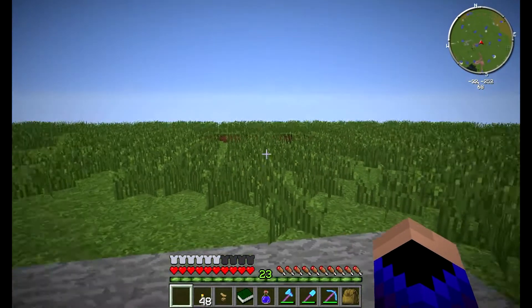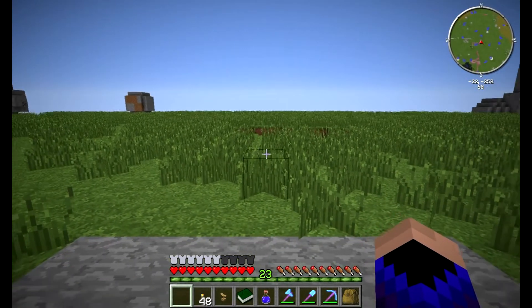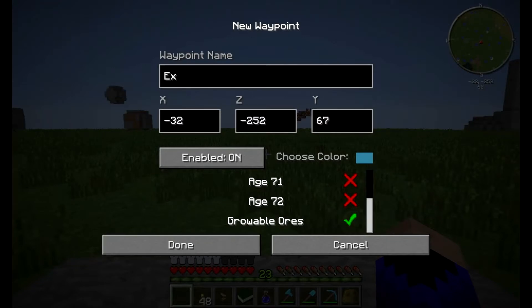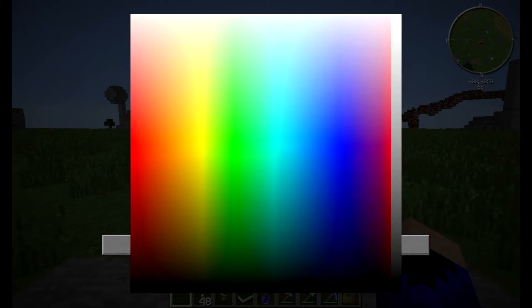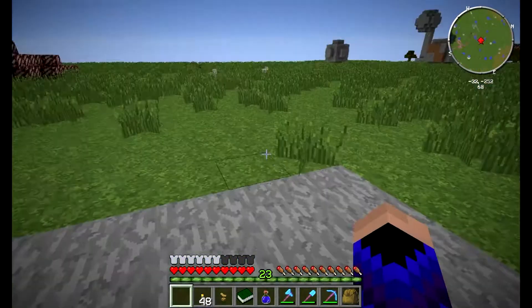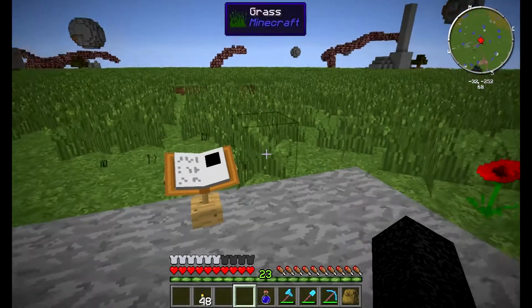We're here, and now the ten million dollar question: will I crash whenever I go to make a waypoint? I hope not, because then I'd have to do this all over again. Let's see what happens — yay, it worked! Wonderful. I've made quite a few different worlds as you can see. It worked, we got a waypoint thing. It doesn't seem like quite the right color red, but good enough. Now we have our exit point, which was the problem before.